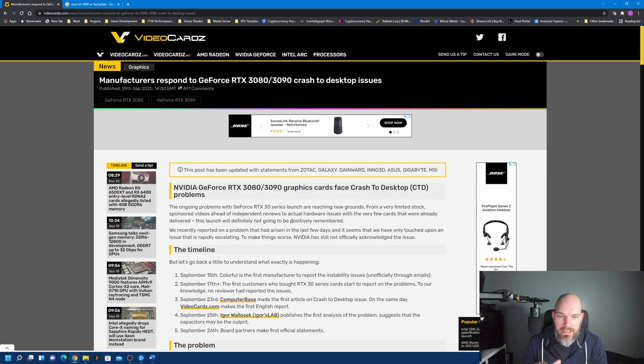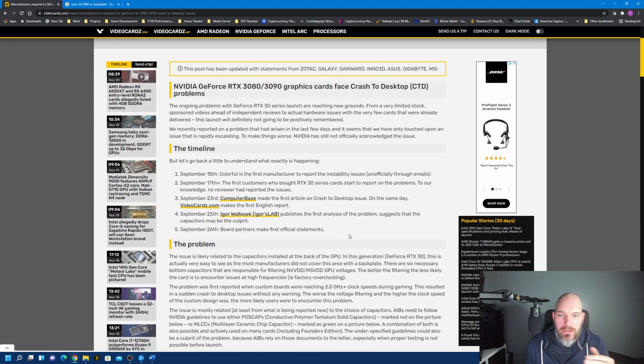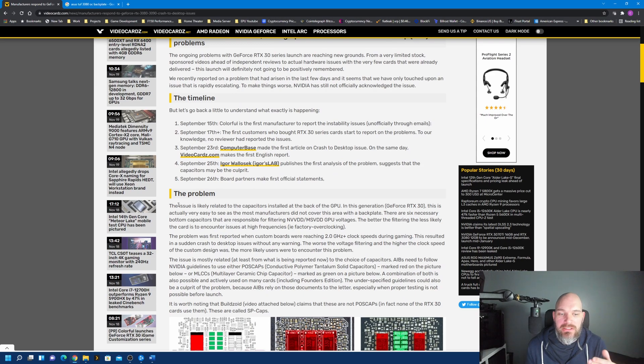For my 3080 and 3090 users — we're over at videocards.com. There's a defining issue with these two cards when it comes to overclocking. This is a manufacturer's response to the 3080 and 3090 crash of desktop issues. When you're overclocking, you could face this depending on which model you have. The main problem is likely related to the capacitors installed on the back of the GPU.